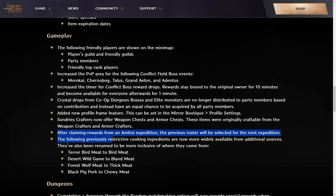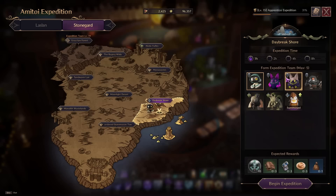After claiming rewards with amateur expeditions, the previous roster will be selected for the next expedition, so you don't have to always re-select everybody after they've finished a mission.